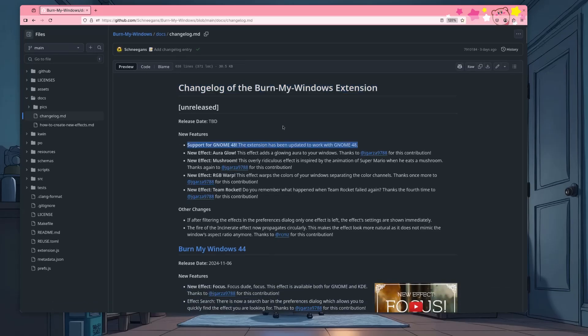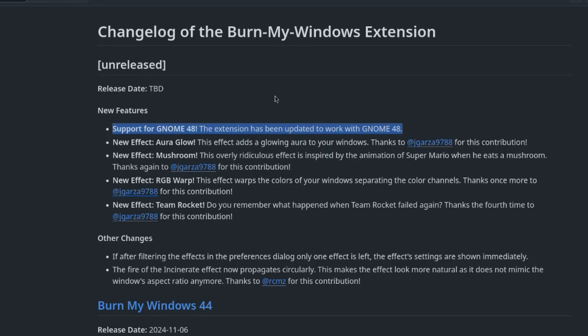For starters, we have official support for GNOME 48. Many extensions are basically already updated, which is super cool — not all though. For example, blur my shell still doesn't work on 48. Anywho, apart from GNOME 48 support, we also have four new effects.